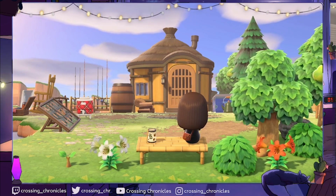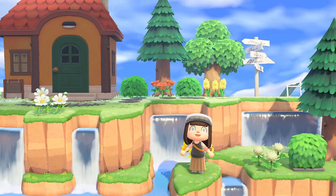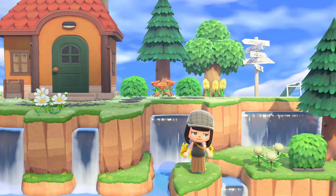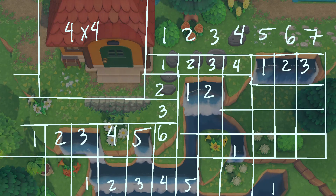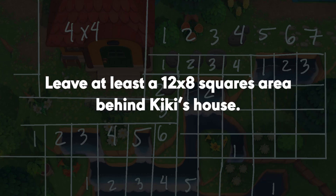The second level is just waterfalls for the view. Here's the grid for it. Behind these waterfalls will be the shark diving area and on top of it is Kiki's house.